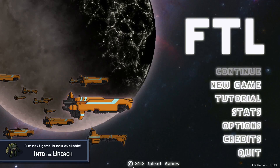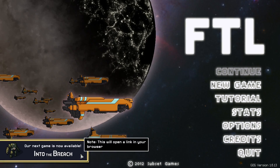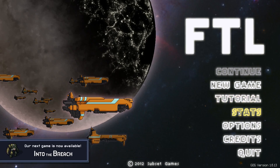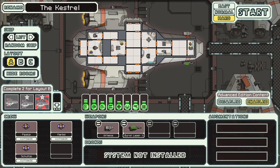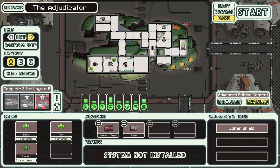Hello there. We're on run number 3 of this streak today, and we're going to be playing Zoltan A, which we rolled last time. We played Zoltan C last time and it was kind of a struggle, but we did manage to pull out a win. Zoltan A is a much, much stronger ship. You've got a Zoltan shield and a halberd beam to start with — two very powerful things.